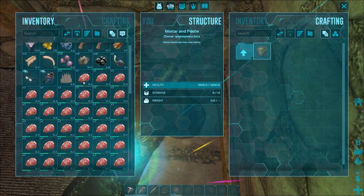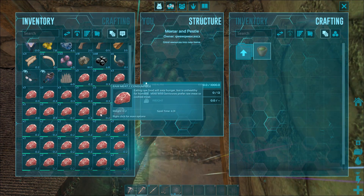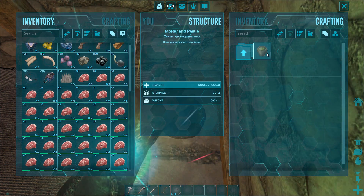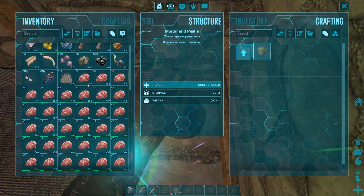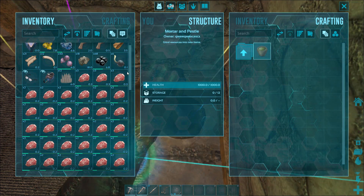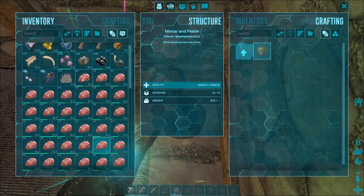The only thing about getting narcotics is it takes forever to get narco berries, which is the main ingredient. It's a five to one ratio, so for every 100 spoiled meat you need 500 narcotics. And I only have 68.